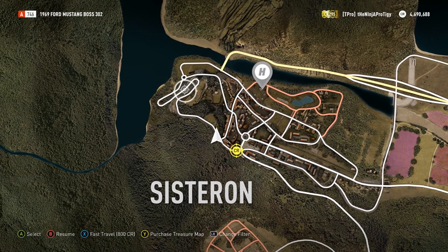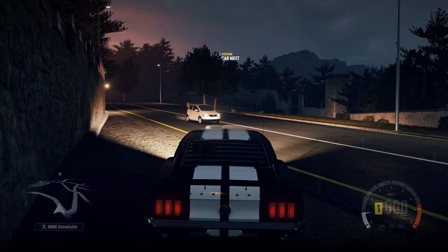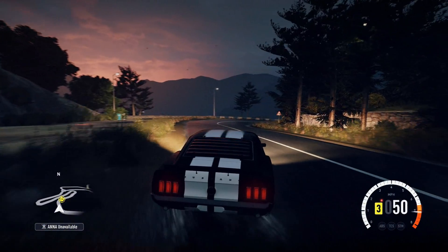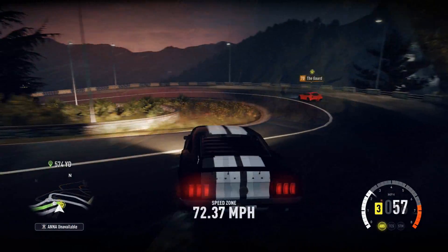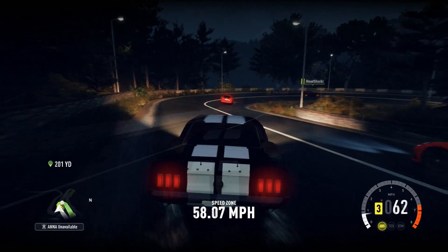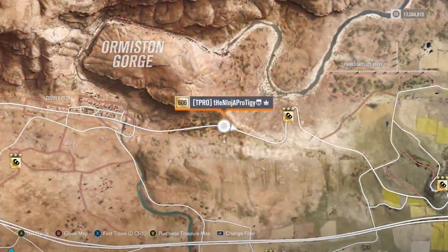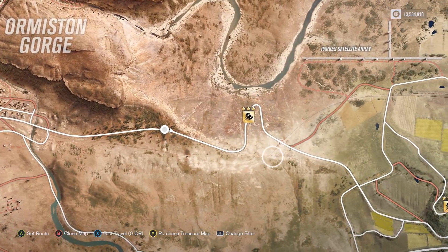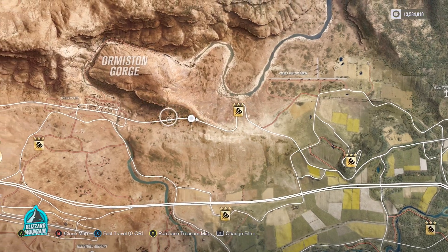Another honorable mention is the classic touge section from Forza Horizon 2. The reason it didn't make the main list is that it's too short — really only three corners, all pretty much hairpins, and you get down it in 15 to 30 seconds. But it is still fun and deserves a spot. Also coming in as an honorable mention is the Hillside Drift Zone from Forza Horizon 3 — again really only three corners and it goes by super fast, but it's just so much fun.